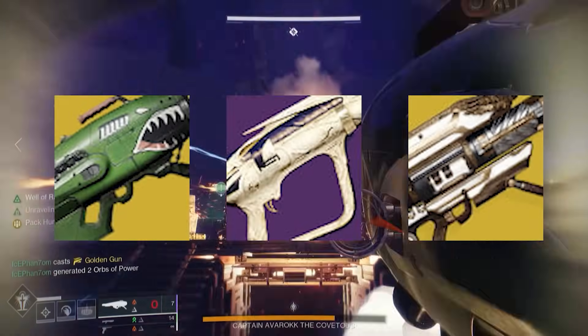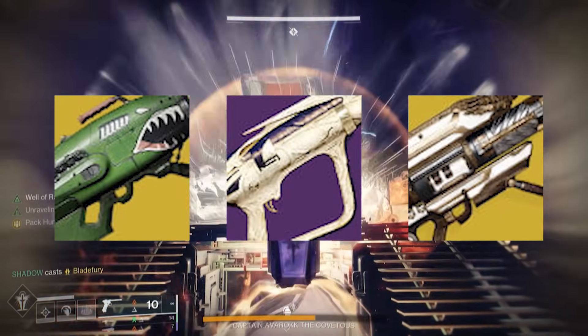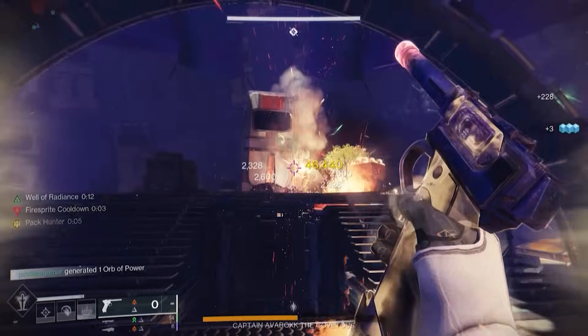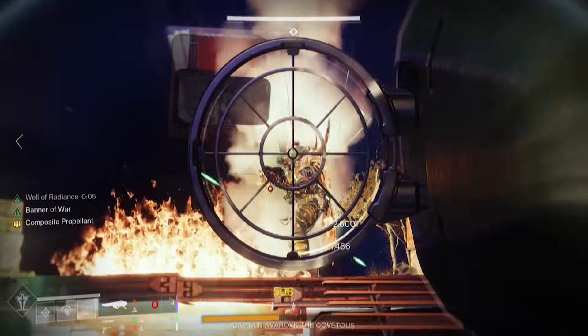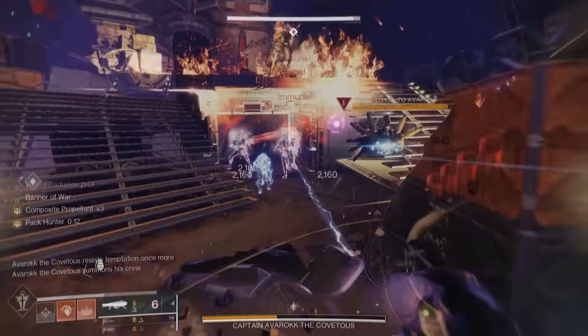This will be a great week to utilize the Gjallarhorn, the Apex Predator, and the notorious Dragon's Breath. With Argent Ordnance and Surge mods applied, these rocket launchers are going to flat out melt these bosses.